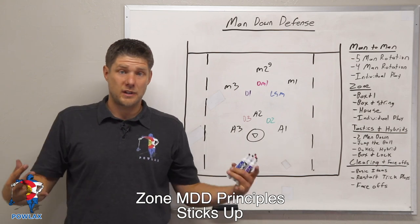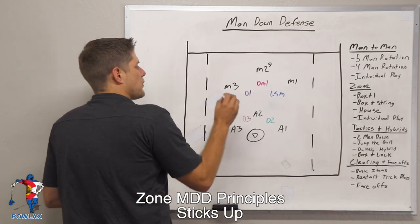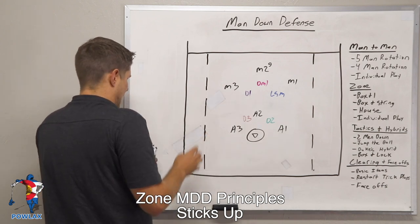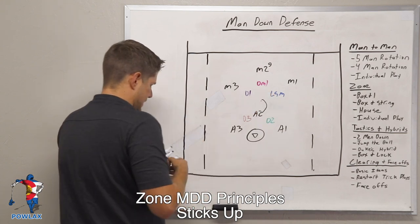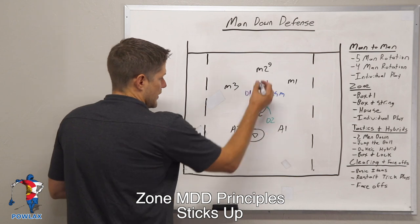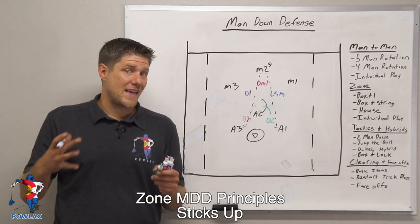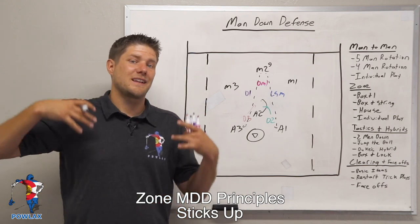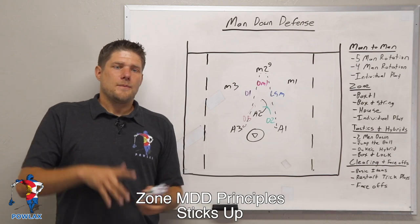The next zone principle works for everybody on the defense, and we're going to show it in the adjacent left and right position. As we end our twist, or if they're just in a 3-3 passing the ball around — if we're in our box and string and the ball is top center — DM1 has to move out to play the ball. In that event, we're giving up a 3v2 on the lower half of the field, so D2 and D3 are going to have to cover inside with A2. If A2 circles up behind DM1, that's going to bring D2 or D3 way inside, and a skip pass to A1 or A3 is going to be there a lot of the time. The only thing that keeps that from happening is D1 and the LSM having their sticks up in passing lanes, ready to knock the ball down.